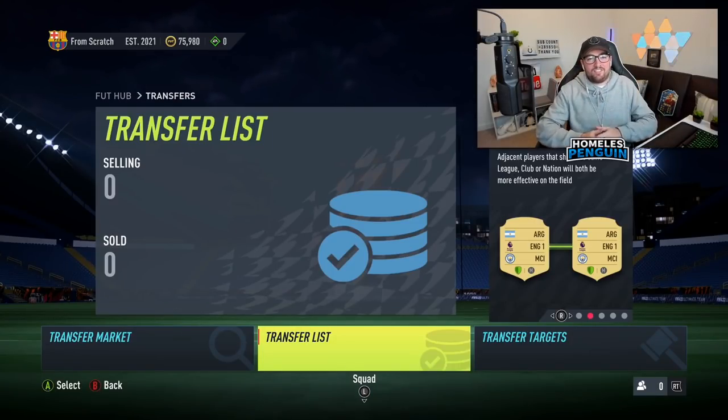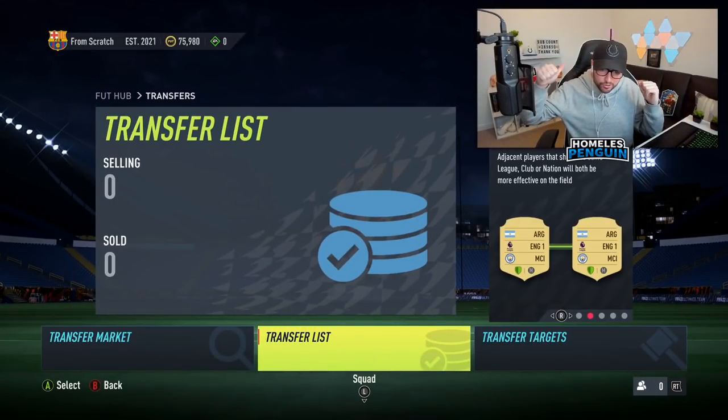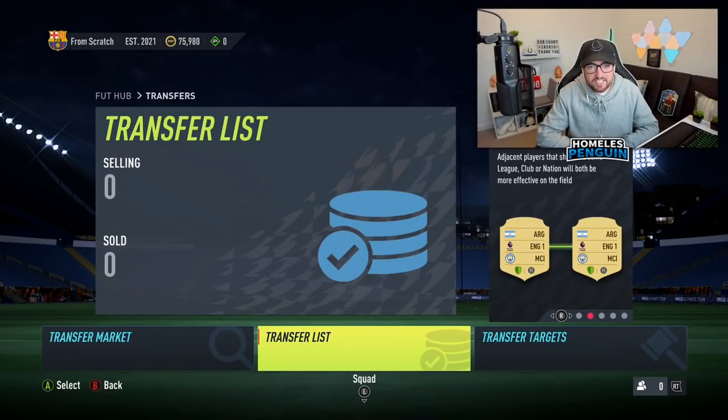Welcome to a FIFA 22 trading from scratch video, Episode 3. FIFA 22 is finally here. If you're looking to get some coins to get ahead of the curve on Ultimate Team, make sure to check out my sponsor igvault.com — link in the description. Using the code 'penguin' will give you a discount. If you enjoyed the video, smash the like button and let's aim for around 500 ratings.